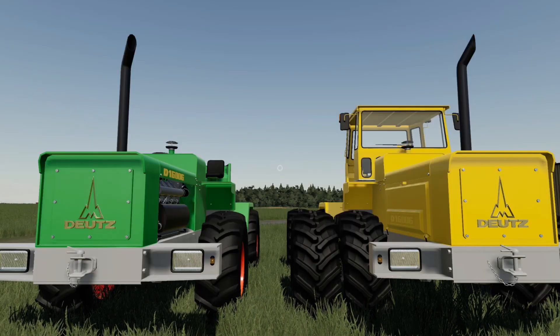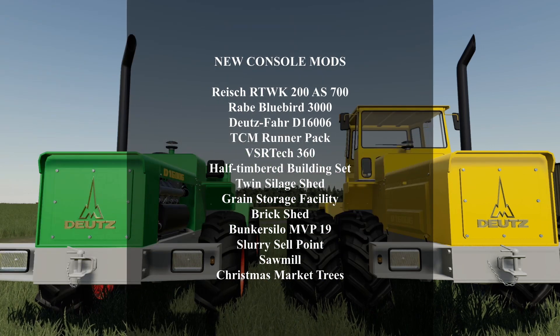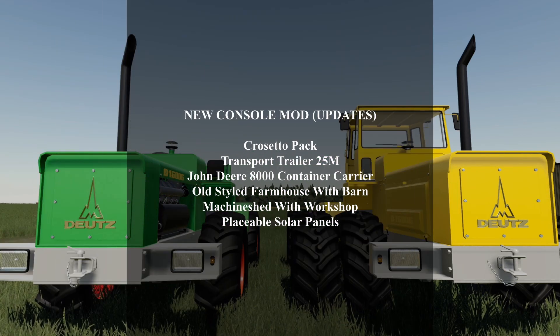What is up, FS Club, welcome back! Second day in a row we got mods while the moderators are on Christmas break. On consoles today we got the Rice RTWK200S700, the Rabe Bluebird 3000, the Dutch Fur D16006, the TCM Runner Pack, the VSR Tech 360, half timbered building set, twin silage shed, grain storage facility, brick shed, bunker silo MVP19, slurry cell point, sawmill, and Christmas market trees.